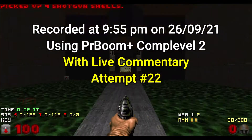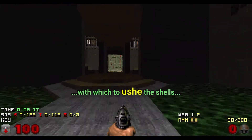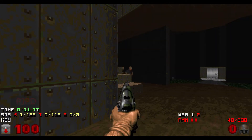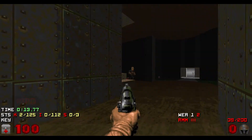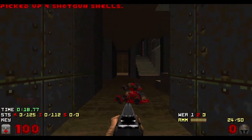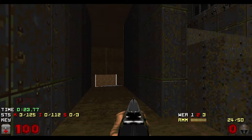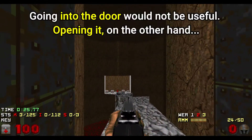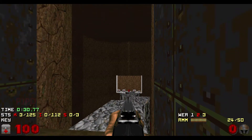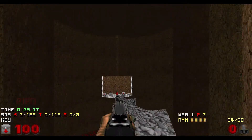I'll start off by getting the shells. And I now want a weapon with which to use the shells. I've got those shotguns safely. But now to go into that red door, I need the red key which is down there. There's a box of shells next to it. This chasm area is going to get nasty with imps at the bottom end, hit scanners at your side and cacodemons. So I want to get the shells, get the key and get out.